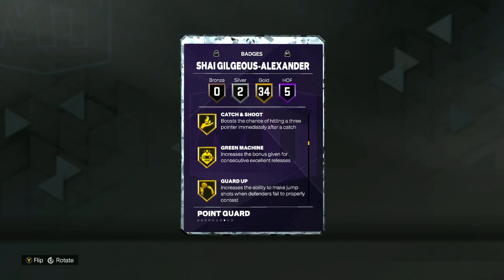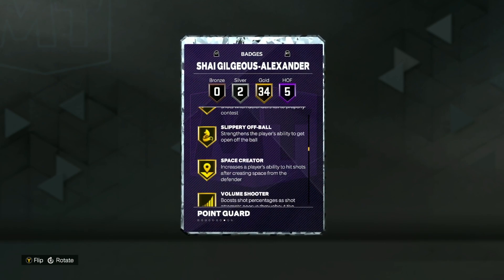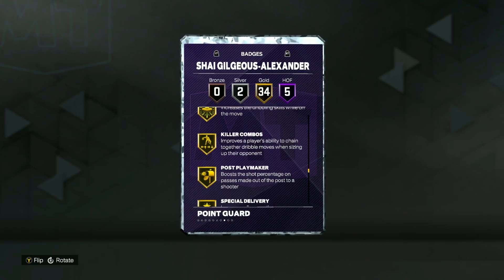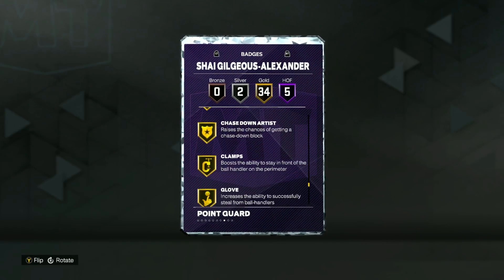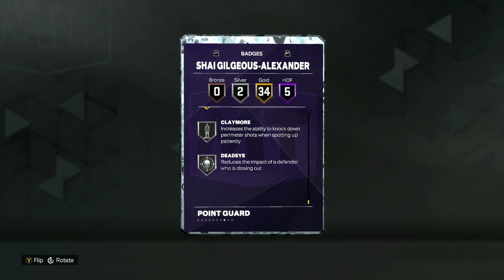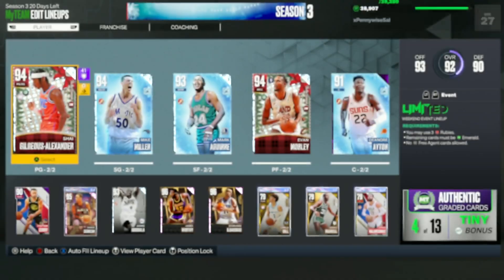He does have 34 gold badges, including Catch and Shoot, Green Machine, Guard Up, Space Crater, Ankle Breaker, Breakstarter, Dimer, Handles for Days, Hyper Drive, Killer Combos, Unpluckable, Challenger, Chase on Artist, Clamps, Glove, Interceptor, Off Ball Pest, and then he does have Silver Claymore and Silver Deadeye as well.